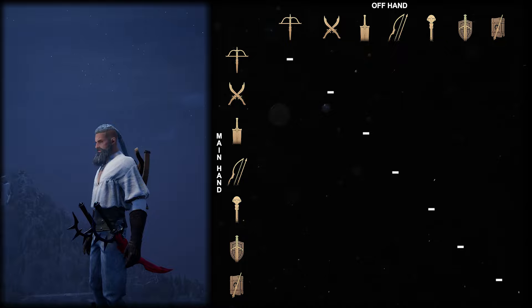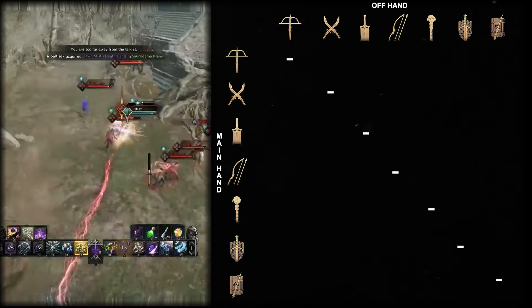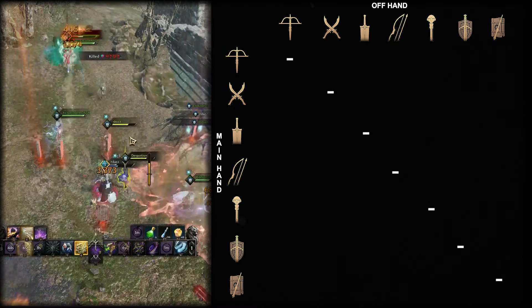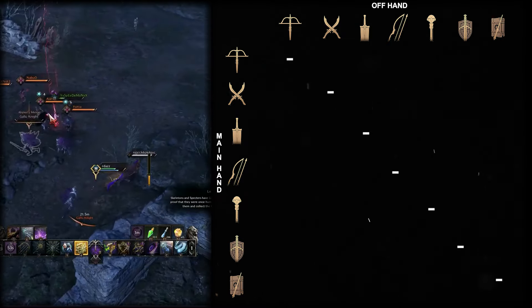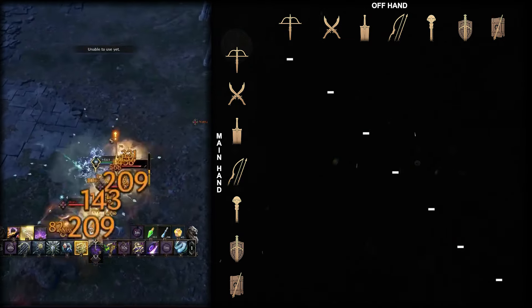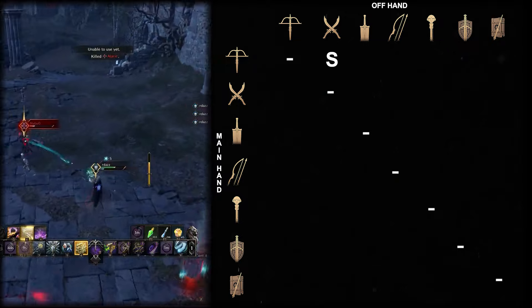Crossbow dagger is extremely strong in any form of small-scale PvP. While it excels in picking off low HP targets during big zerg fights, dagger allows it to close the distance fast, get the kill, and run away with incredible movement speed, while stealth allows for getting in on the kill or running to safety. Dagger also brings a very much needed evasion. It is in S tier.